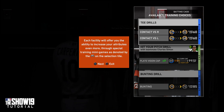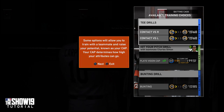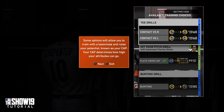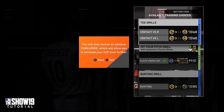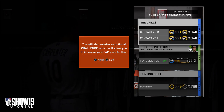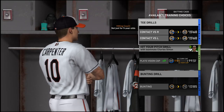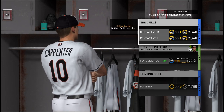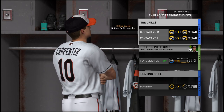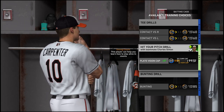Training mini games - now we're talking. Some options will allow training with a teammate and raise your potential. Small bumps in your relationship. Bunting drill! T drills. No, I want a base stealing drill.